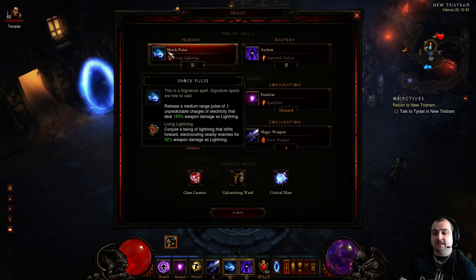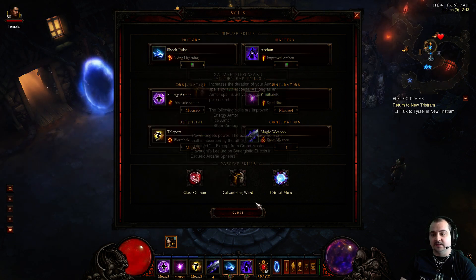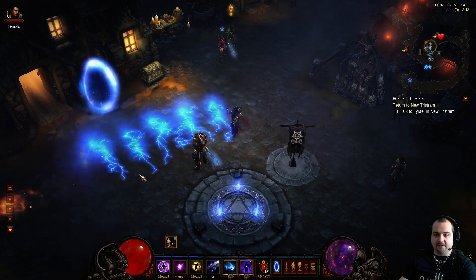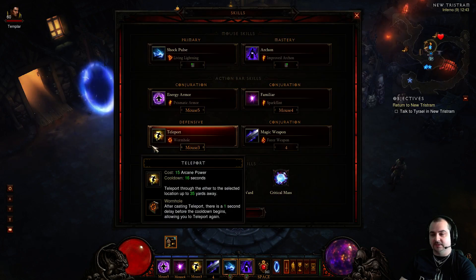Shock Pulse - Living Lightning. You use this when Archon is down, because you spam this and it refreshes all the cooldowns of all your spells every time it crits. It's spammed like crazy - you just spam this thing and it AOEs everything around it. It's got a very high proc rate and you get your Archon back up very, very quickly. It's really good, and also very good for life leech as well, keeps you alive.